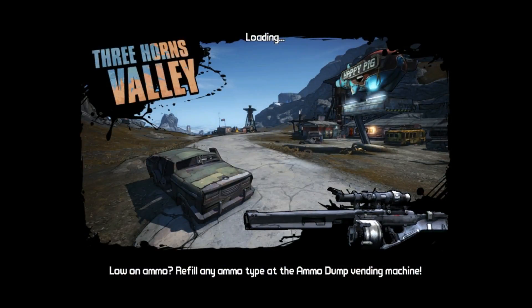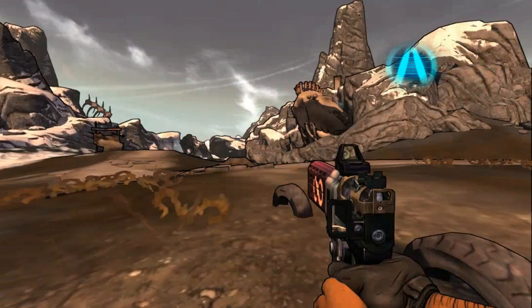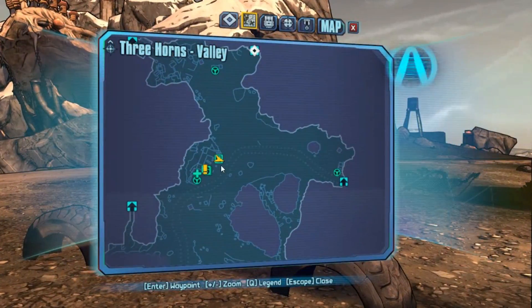Out here in Three Horns Valley, you're going to want to follow the mouse cursor to the first red circle, and there'll be a geyser that you can use to get up to the second red circle up here on this mountain with the big-ass dinosaur-looking skull. This cuts off a decent amount of time when farming for this weapon.